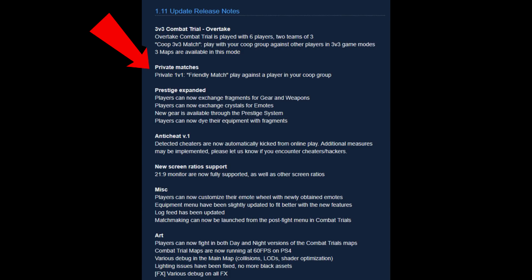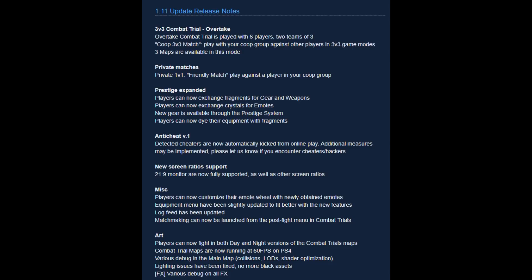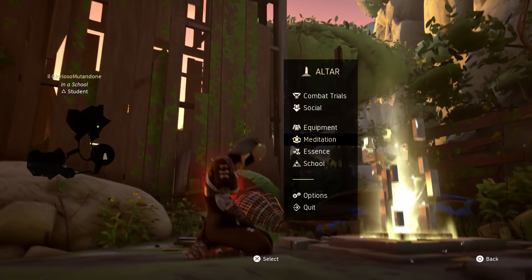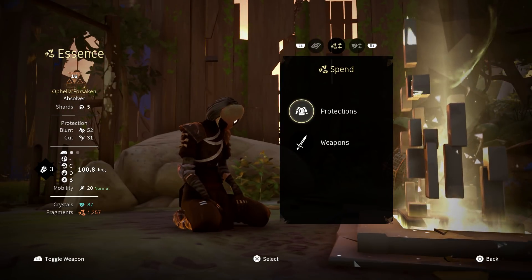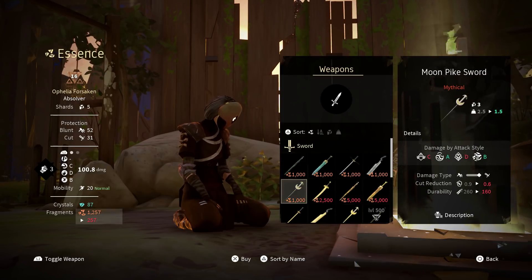You can now set up a private 1v1 friendly match and play against a player in your co-op group. A player can now also exchange fragments for gears and weapons. Let's go to the bonfire and have a look through it. If you go to the essence page, there are these new two things in which you can actually spend your fragments for trading new stuff.